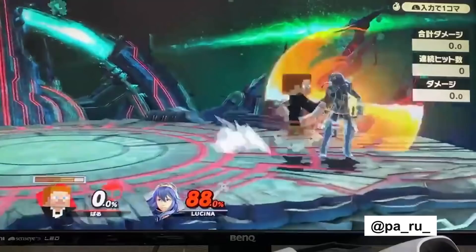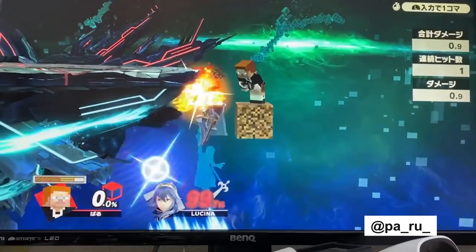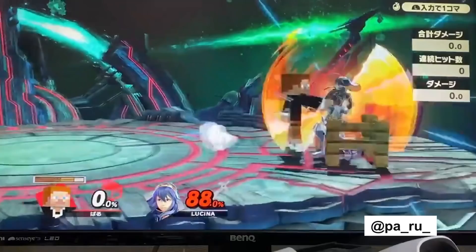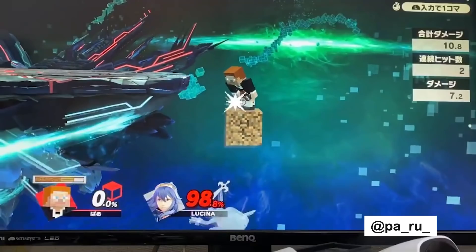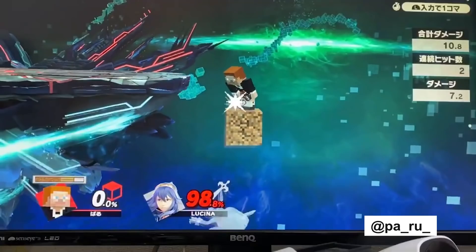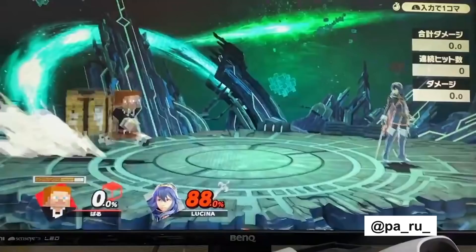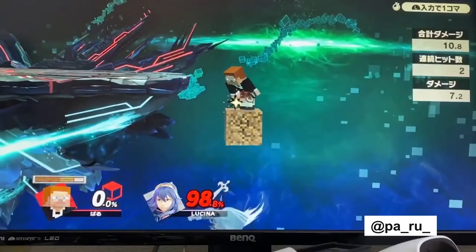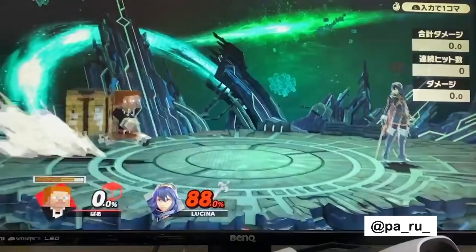There could possibly be counterplay here. Lucina could reverse the up-B to attempt to hit Steve before the down tilt comes out, or maybe get some kind of trade so Steve doesn't get the follow-up. You'd probably have to tech the down tilt after it fully goes off. The block could just intercept the transition of the up-B — I've seen that happen — so Lucina would just die because she kind of pineapples underneath the block. Another thing I like is that Steve's forward throw sets this up very well, sending characters on a very low arc.